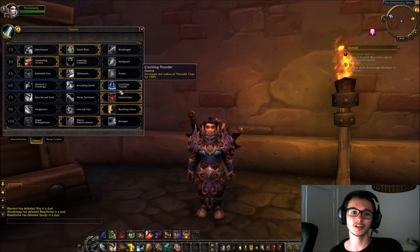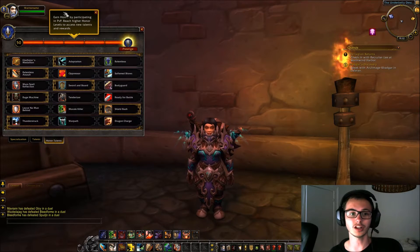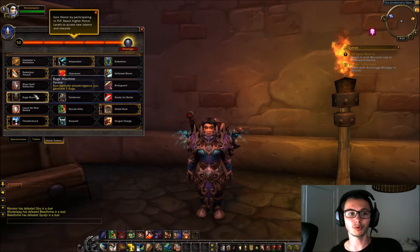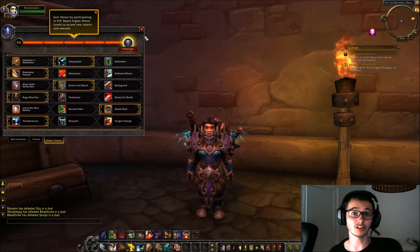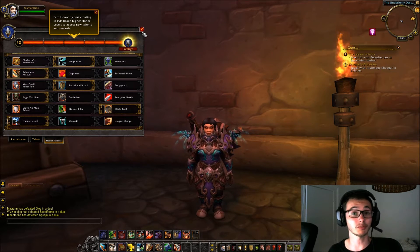The talents I'm running are: Impending Victory, Ultimatum, Crackling Thunder, Indomitable, Poofing Force, Heavy Repercussions, and then in the honor talents: Adaptation, Relentless Assault, Sword and Board, Rage Machine, Shield Bash, and Thunderstruck. These are the ones I like to use personally — there's always room for personal flavor, and maybe there's something better that I didn't figure out.